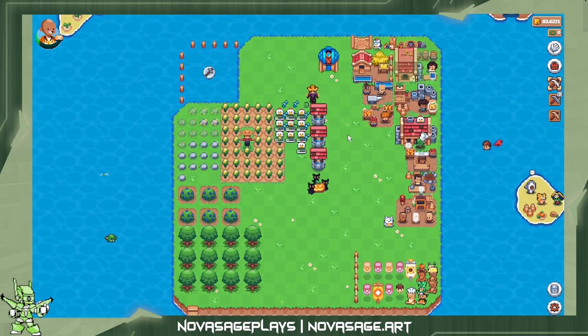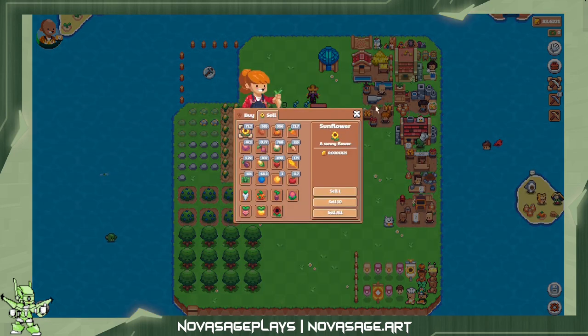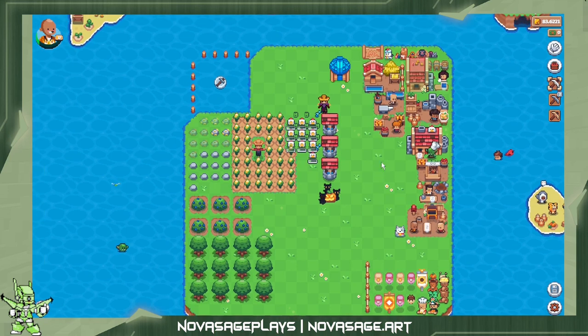I've been playing for a while, so when you start it's going to look completely different. You start out with basically like two or three squares of land, then you plant some crops. You can buy seeds from this person, then you sell the crops and buy more seeds and just keep doing that.